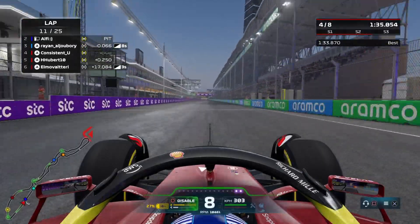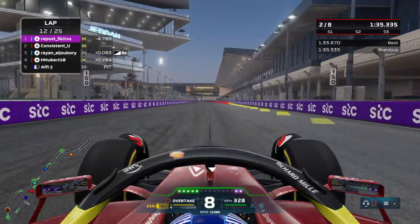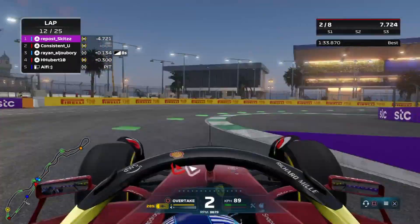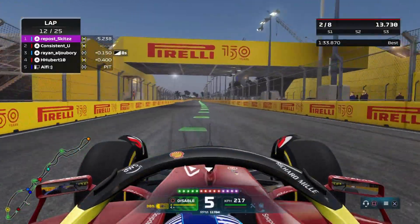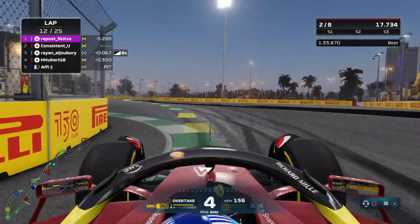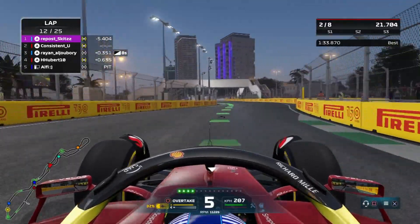With DRS and some ERS to play with, I'll be getting past here. I use all the ERS I have to get a full car length ahead. He sends one at the next corner — I have to cover that off. It's not too big a threat; he's nearby but nowhere near striking distance for a move. He keeps it fair and I'm up into P2.